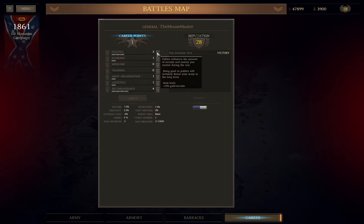First is Politics — every point increases the amount of money and recruits added to your pool per stage. Second is Economy — every point reduces the cost of weapons and officers you purchase. It synergizes well with Politics, but remember you don't pay for weapons recovered from the battlefield. If you're capturing large quantities of gear per stage, raw cash may be more useful than reduced weapon prices.